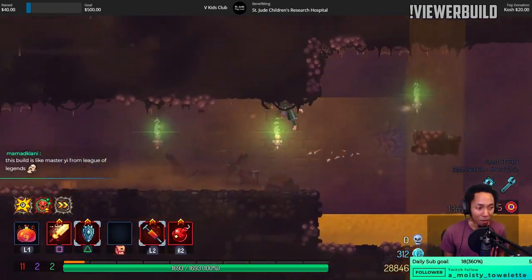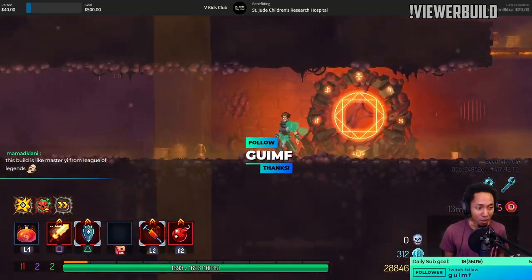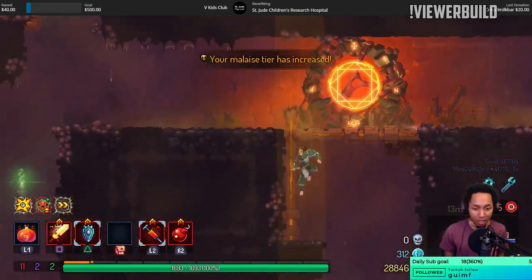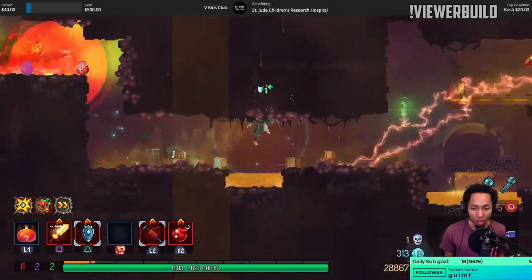This build is like Master Yi from League. That's a good thumbnail — look at that damage! We're dead. Can I borrow that from you as a thumbnail idea? You won't sue, right? You don't own the IP, you're not a Riot employee, right? Don't tell Riot I'm gonna do it either — they'll be on my doorstep ASAP.